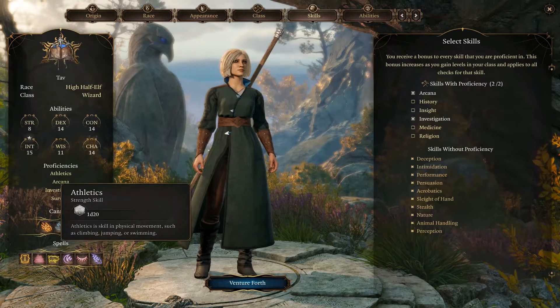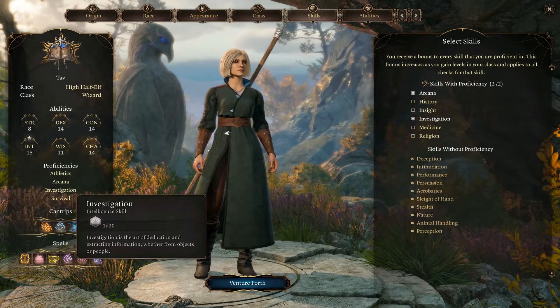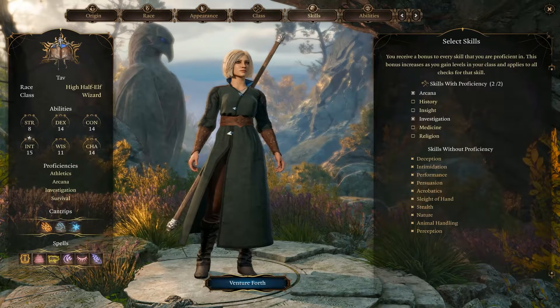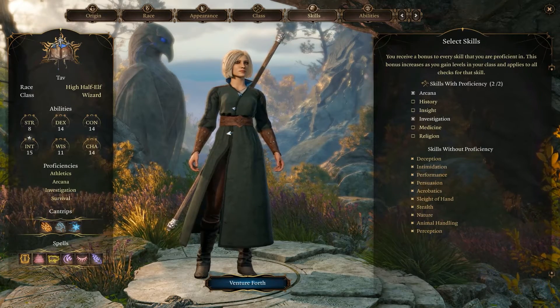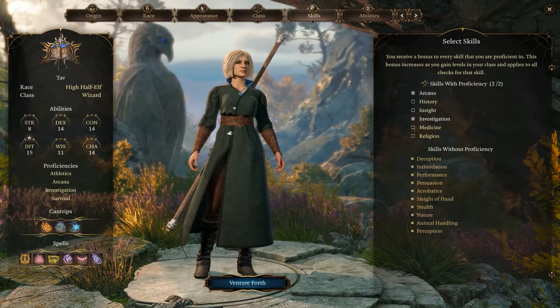Be careful — sometimes the game will give you double options. Like if you have a race that gives you Stealth and you choose an origin that also gives you Stealth, you're actually missing out on a skill. The game might end up giving you a small bonus to it, but it's not a big bonus. I would say just make sure you choose a different origin to avoid that overlap.